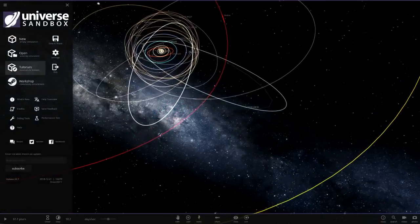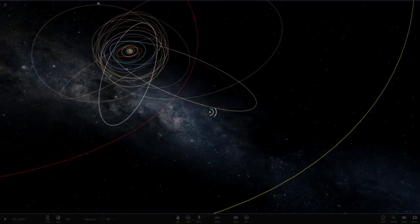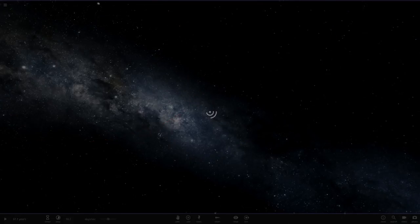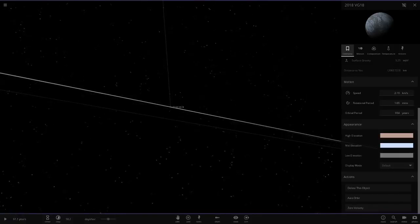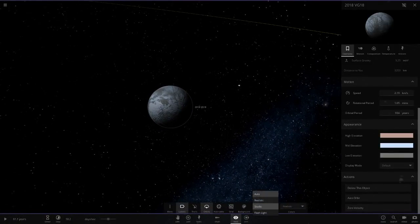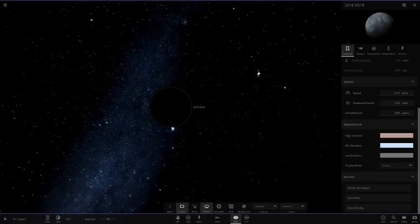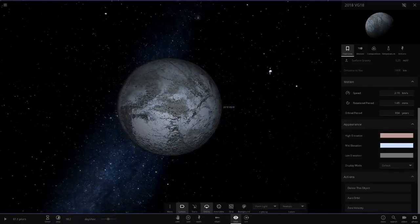Now if we reopen it we can customize the colors. I entered those numbers in pretty quick — I'm quite good at that now. There we go — 250 kilometers, and now we can customize it. Let's see if it gets any sunlight — switching to realistic mode.